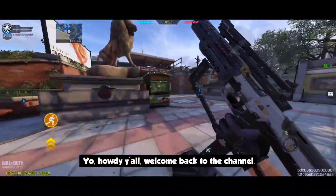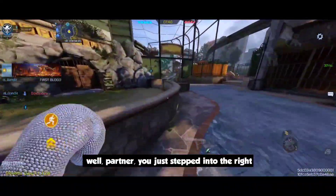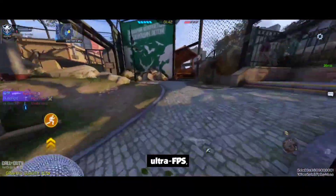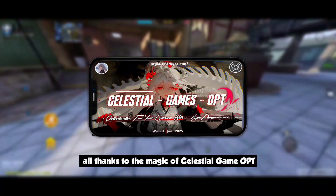Yo, howdy y'all, welcome back to the channel. If you're rocking a low-end phone and tired of that laggy stuttering gameplay, well partner, you just stepped into the right saloon. Today I'm showing y'all how to overclock, ultra FPS boost your gaming performance and get that smooth as butter gameplay — all thanks to the magic of Celestial Game Opt version 1.9.2.